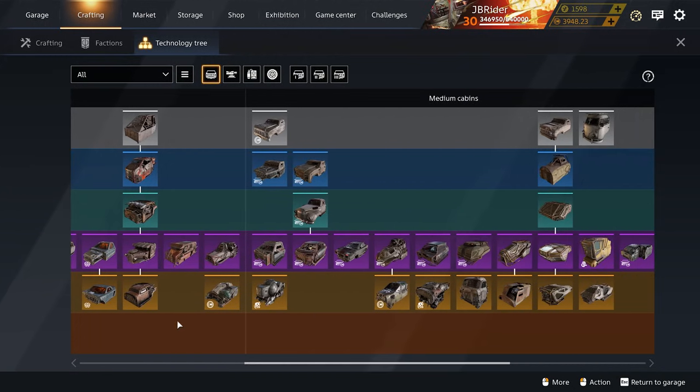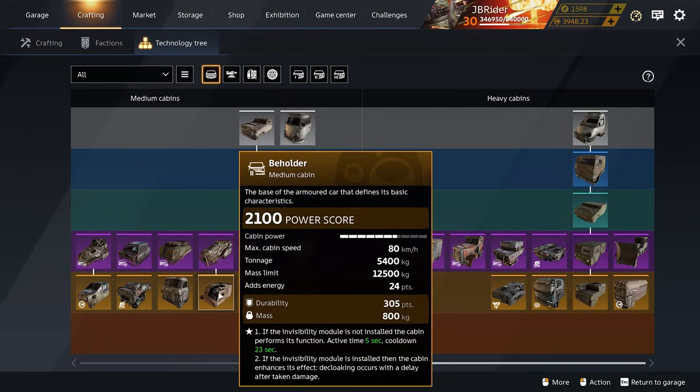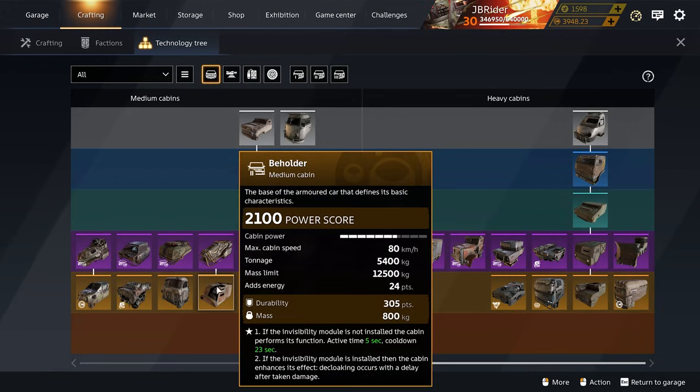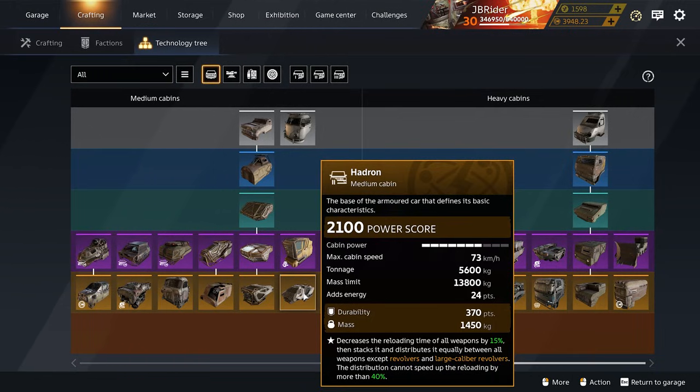Now for legendary cabins — I only have three picks. The Griffon cabin is actually very powerful; hiding yourself and teammates from the map really messes with enemies. I've been using it a lot in clan confrontation recently. It also prevents you from being locked on by missiles or the Caucasus, and radar detectors or verifiers can't see you on the map when the perk is active. My next choice is the Beholder — it has a free cloak built in. The duration isn't long but it's a solid medium cabin that's easy to build around. My favorite legendary cabin is the Hadron — if you use any reload-based weapons and have access to a Key Mine, it makes them reload extremely quickly.